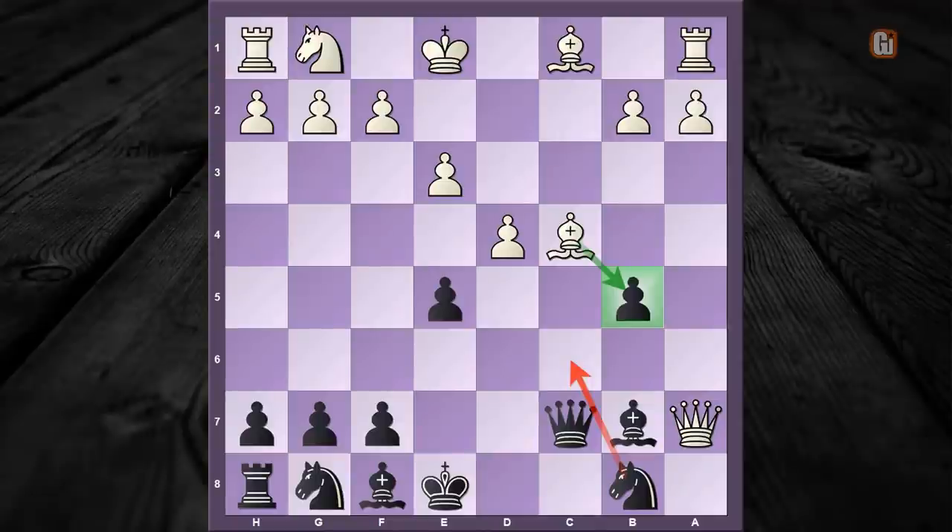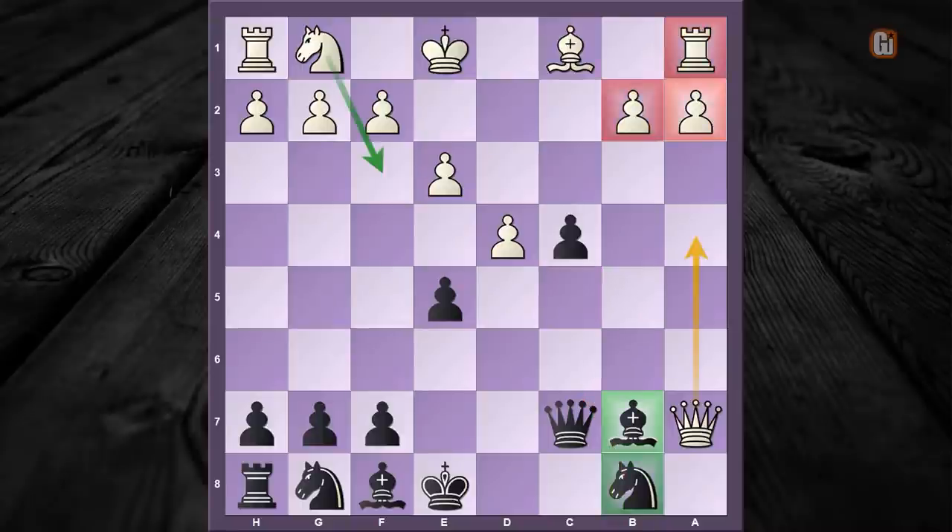The idea is obvious — now black cannot play knight to c6, as bishop to b5 helps the queen escape. So black has to take this bishop. Already black obtains a good advantage: in terms of material, black has two minor pieces against a rook and two pawns, which always favors black. But in fact black can go for more if white doesn't continue accurately.